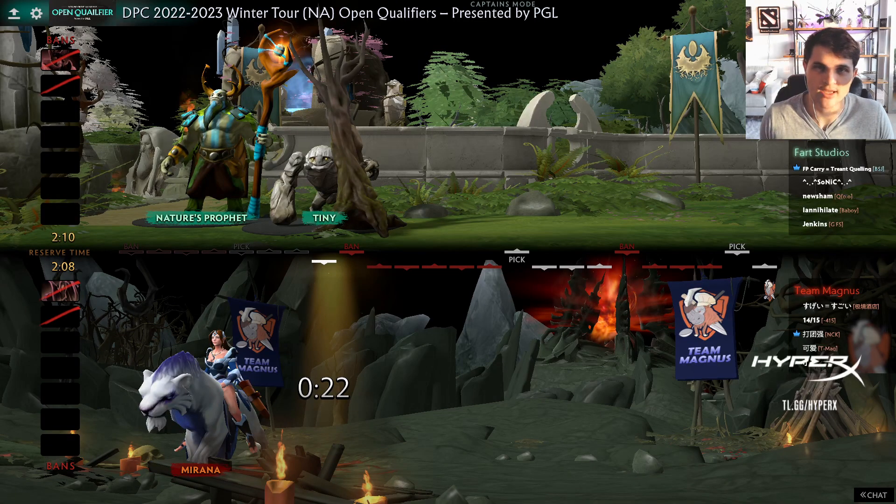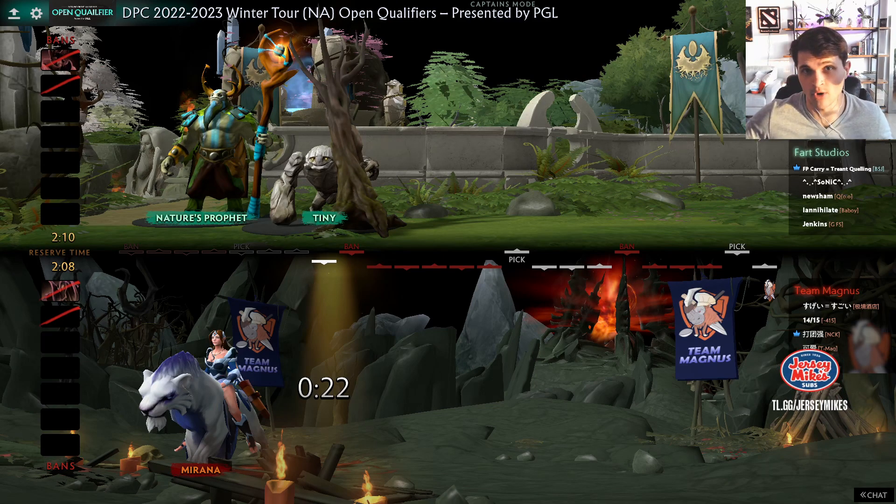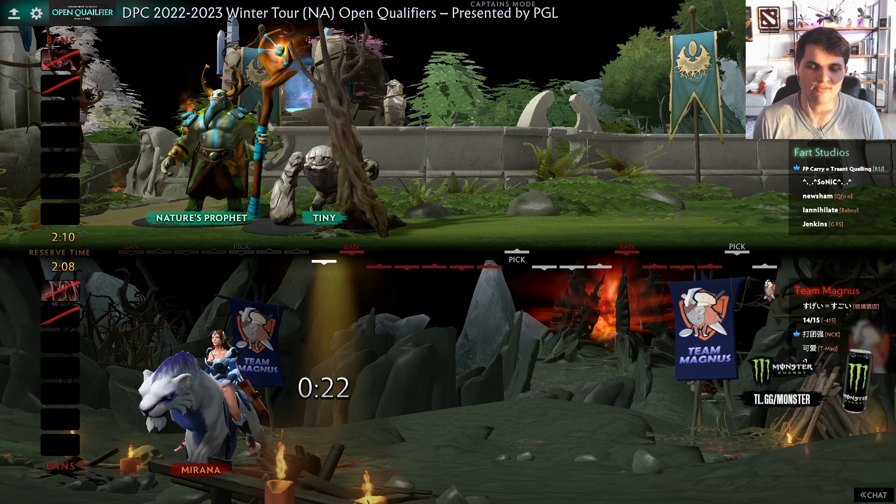Whenever you're drafting in Captain's Mode, it's different to draft with first pick than it is to draft with second pick. Right now we're second pick, and we're going to highlight crucial parts of second pick throughout this video because we got second pick every single game. When it comes to second pick, you want to have a strong duo opening. Whatever duo you pick, since you have two picks in a row, you want them to have strong synergy — whether it's in lane or in game, like a combo such as Void-Invoker, or a lane duo like Tiny-Nature's Prophet. Every team should have signature openings.